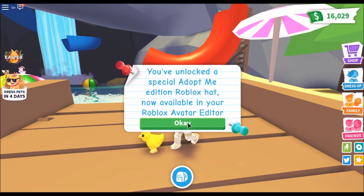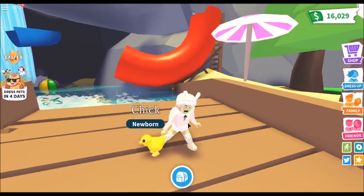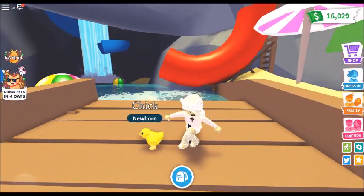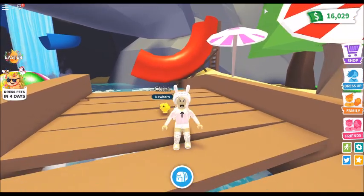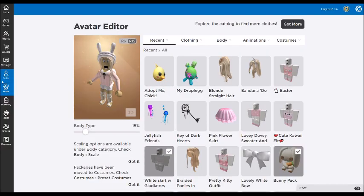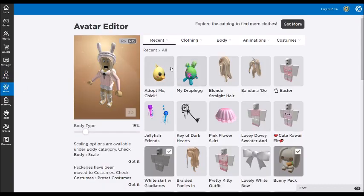We've unlocked a special Adopt Me edition Roblox hat, and our chicken is kind of dancing — it's hopping up and down! Let's go check out our egg in our inventory. We got our chicken hat which, like the other eggs, is going to be more like a chicken mask. If you enjoyed this video please give it a big thumbs up, subscribe if you haven't, click the bell notification, comment down below, and I'll see you in the next video — bye!